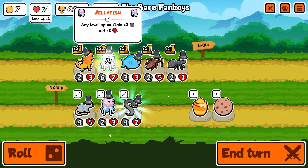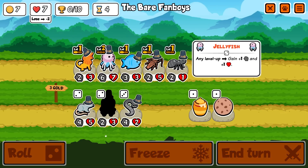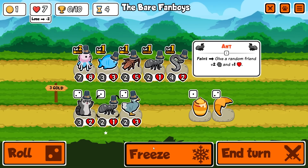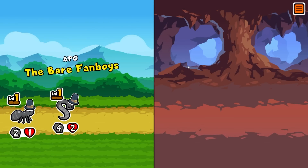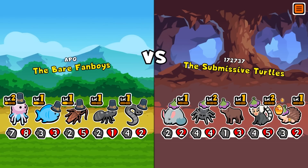Two more jellyfish - we'll buy one. There's our leech, we want it so bad. Sell the frilled dragon, put the leech at the front for now. There's another ant - I feel like I should have put the jellyfish second, not right at the back. That's kind of a mistake.